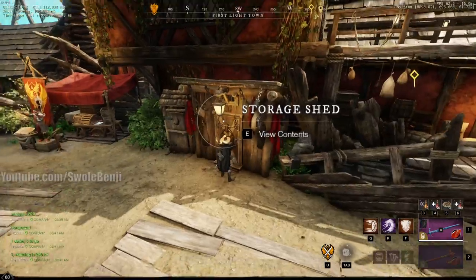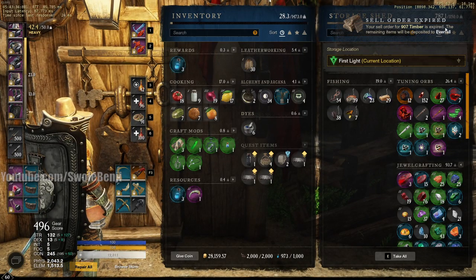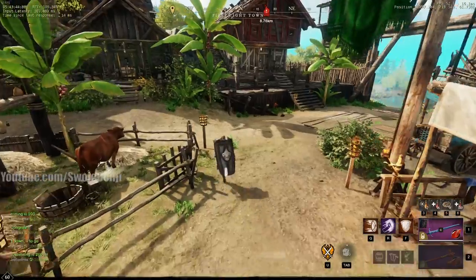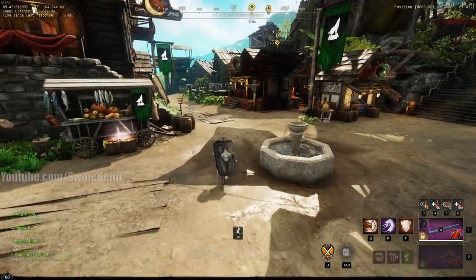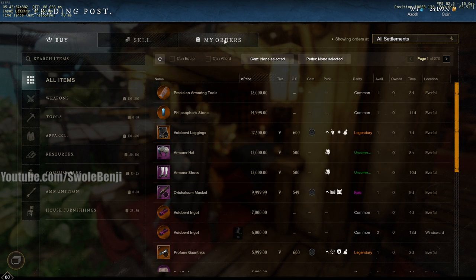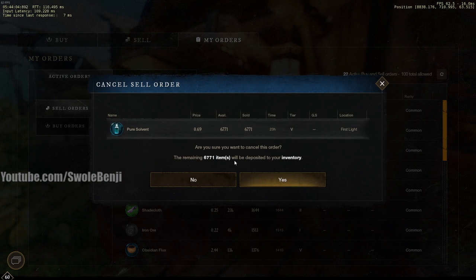I'm going to show you an example in First Light. My storage is not full here - 700 out of 1100 pounds. As long as you have some space in your storage shed, you can sell things from what you're carrying. I'm selling pure solvent right now from First Light for 6771. When this auction expires in 23 hours, it will go back into the storage shed and put it overweight, meaning I can't sell anymore.